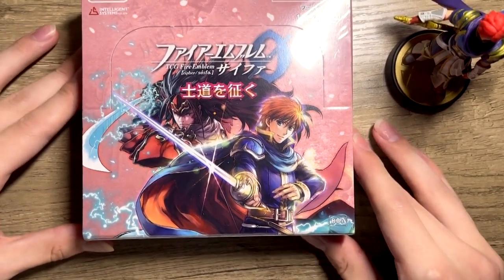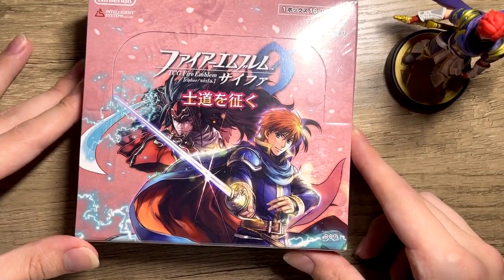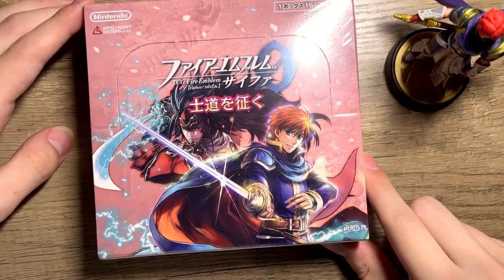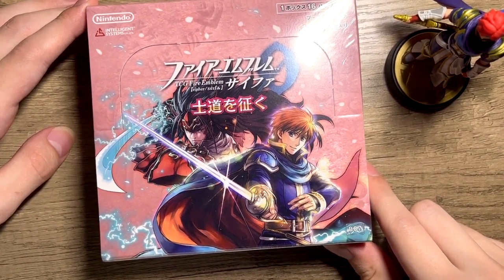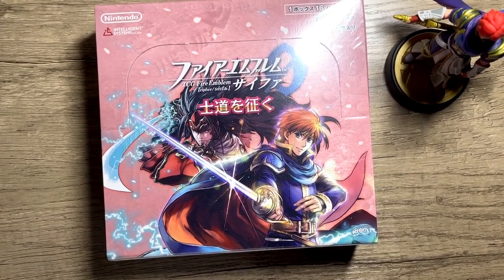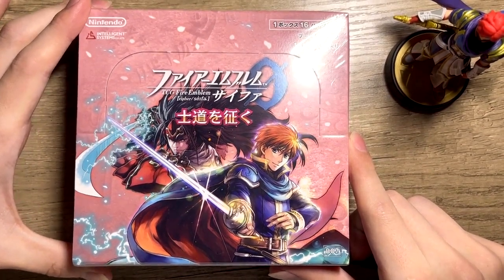This is booster pack 07, and I was able to find this brand new sealed - you might be able to tell from the glimmer, this is still shrink-wrapped, factory sealed. I was able to find this for actually a really good price, around $60 USD, which is pretty much standard retail level. So let's take a look at the box. As you can see, we can see Eliwood here and Ryoma. This booster pack is basically a combination of Fates Birthright and Blazing Blade, with 16 different packs inside, with 10 cards each, so about 160 cards.